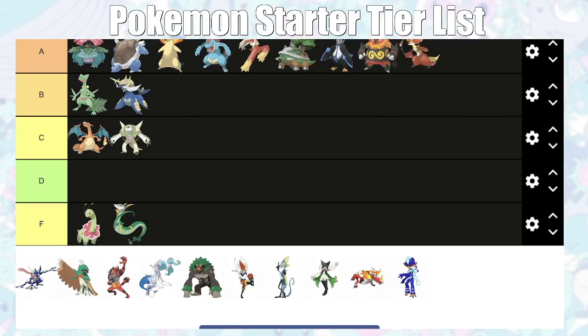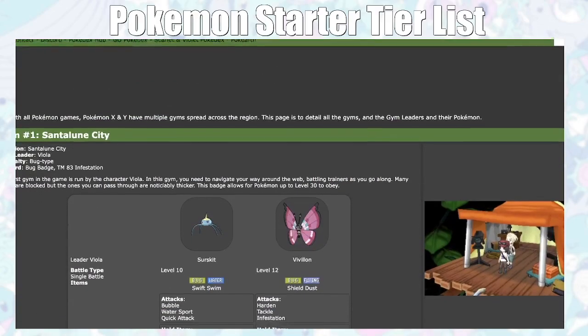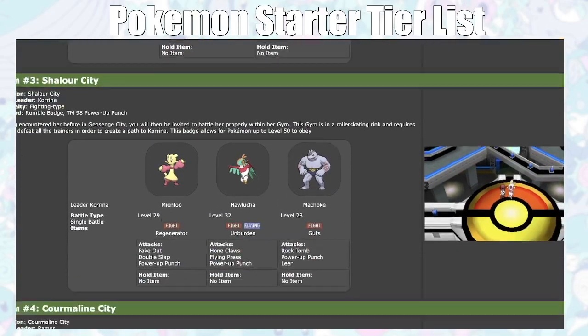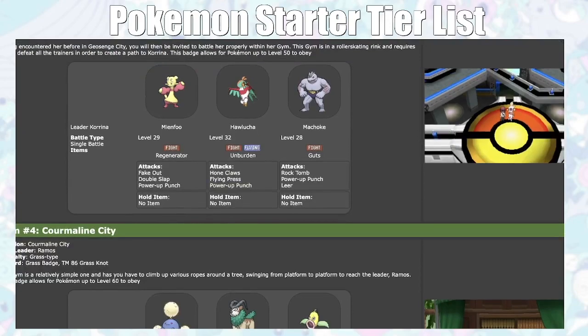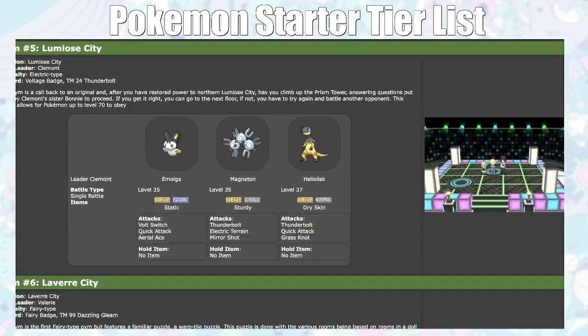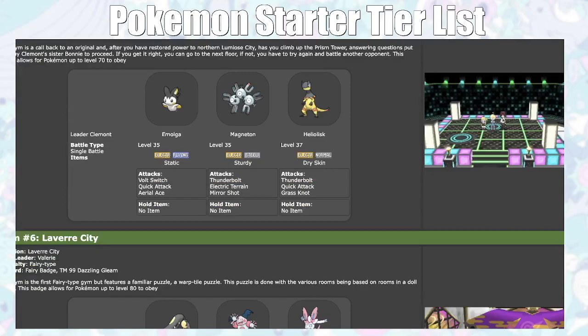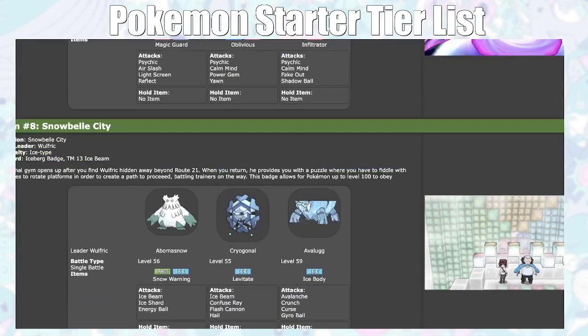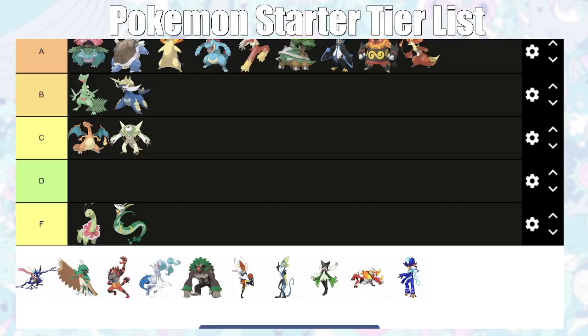Delphox, as much as it pains me, is A tier. Great into Viola, okay into Grant, pretty good into Korrina, great into Ramos, great into — whatever Clembot/Clemont's name is — and okay for the last gym leader. So yeah, A tier.